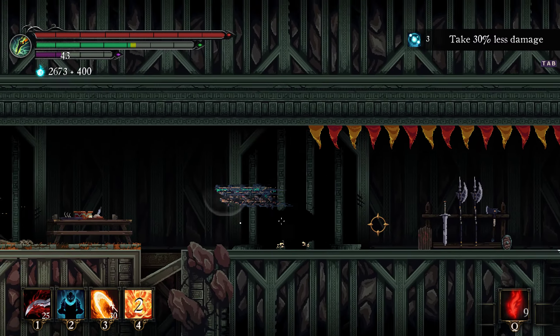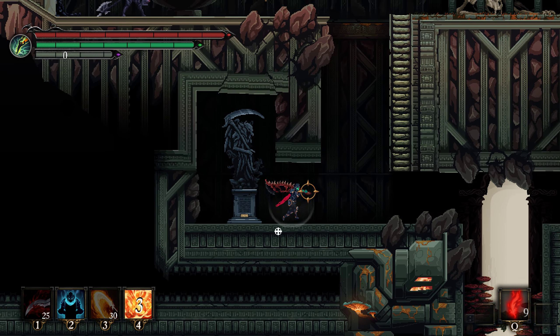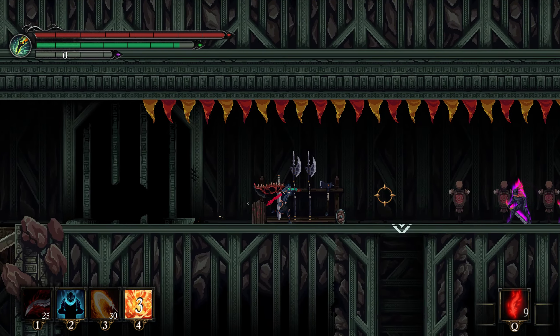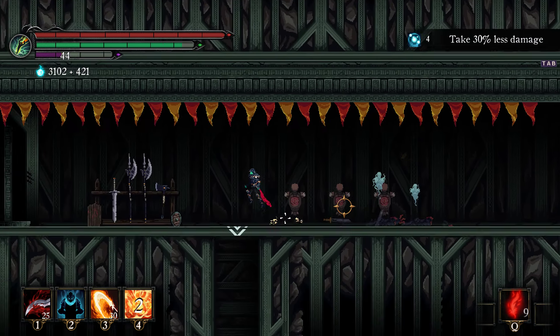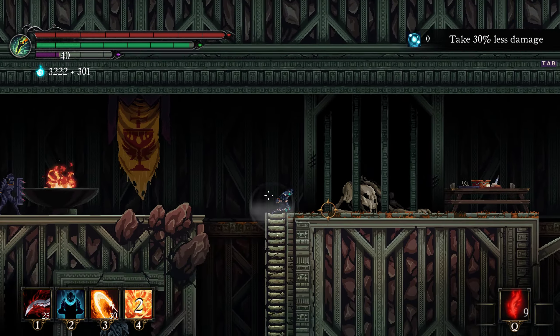Then keep going back. This is a ridiculously fast farm — you get a lot of essence really quick. It's really usable early game because you don't need to be that far in the game to get up here. You can just keep doing this over and over again. It's a really fast farm, you get a lot of essence really quickly.